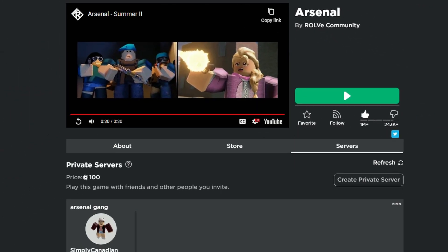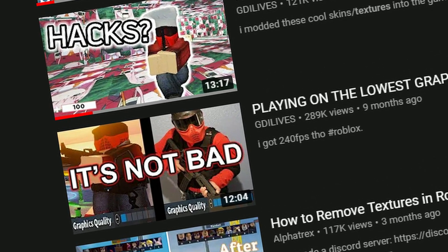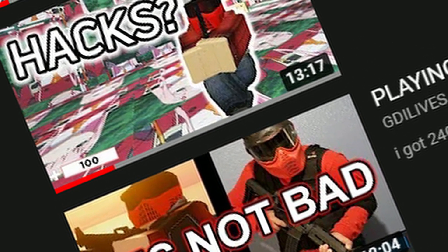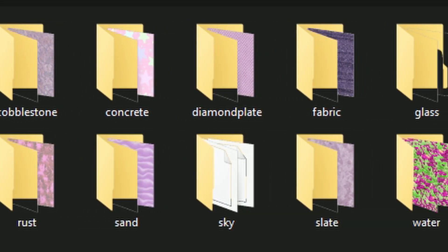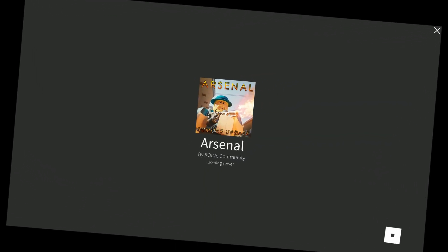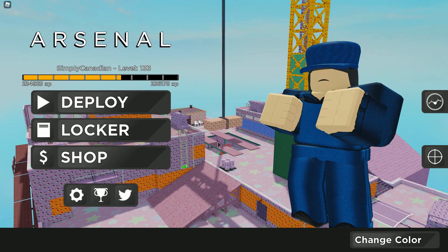Hey guys, what's crack-a-lacking, it's me Simply, welcome back to another video. So recently I figured out you could make your own map textures in Arsenal by changing your Roblox textures, so that's exactly what I did. I thought cute things would work so I put Hello Kitty in there, and I'm gonna choose Dizzy.